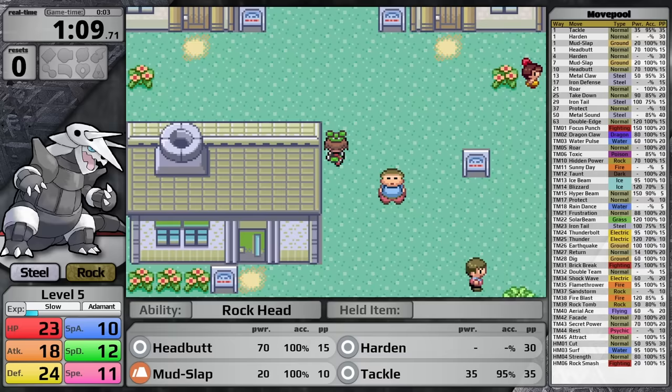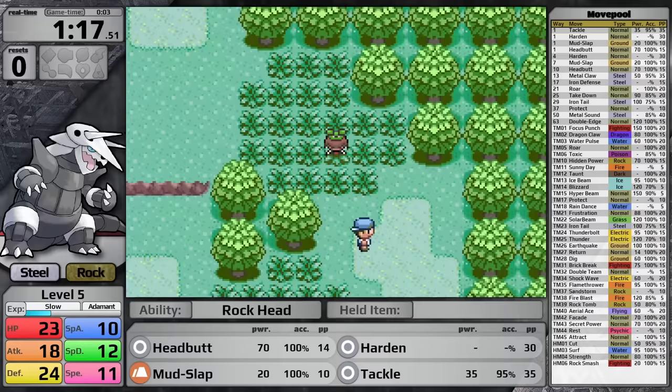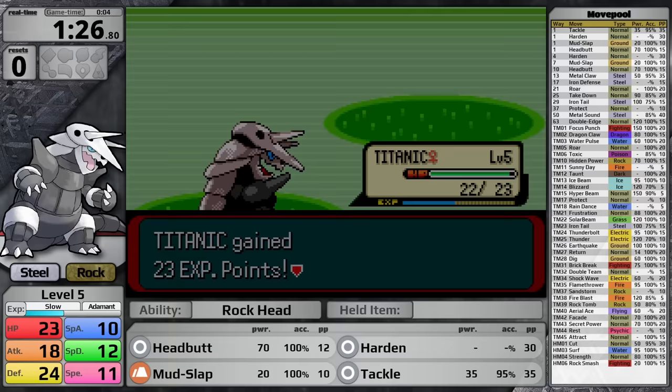Since Aggron does not get any Rock-type moves through level up, despite being a Steel/Rock type — that always throws me off, I think it's going to take no damage from Electric-type moves just because of its aesthetic, but it does in fact take neutral damage from Electric-type moves. To give it access to a same-type attack bonus move fairly early on that isn't Rock Tomb — which has really bad accuracy — today I've given Aggron Hidden Power Rock.